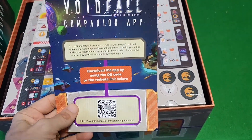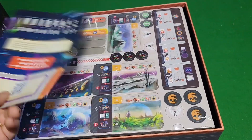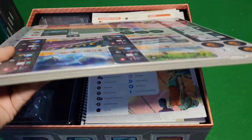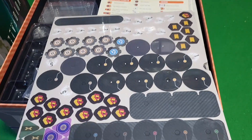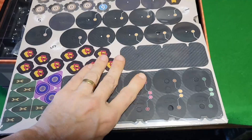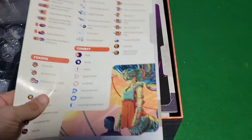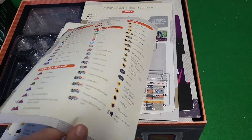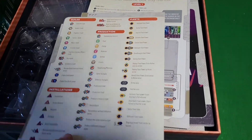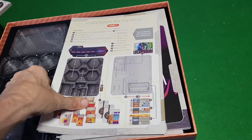There's a Voidfall companion app that makes the gaming session smoother — I want that. And then we have these big hurricane sheets, one, two, three, four, five of them. Planets, planets, planets — big tiles, and I like the art; it's Ian O'Toole of course. Then we have the Voidborne fleets icon reference sheet, and there's a lot of icons to look at here — installations — I haven't seen this many icons since Revive.